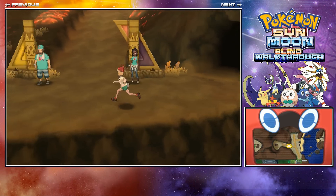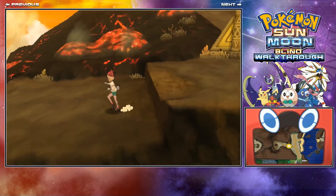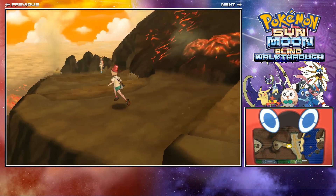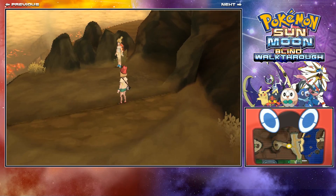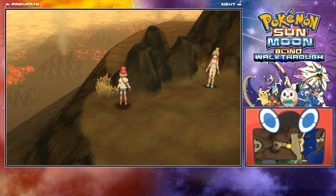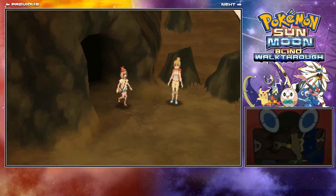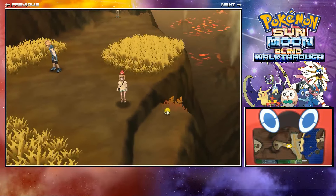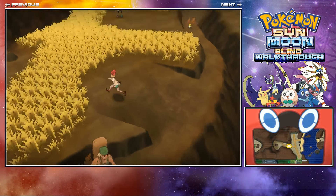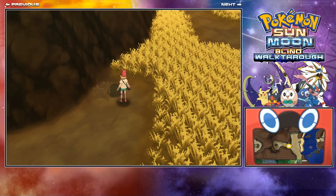You'll pop out and need to keep running along to the left of Wela Volcano Park. Just keep jumping down the ledges. There'll be a little cave section at the end. Go into the cave to the right. When you pop out, run into the grass section and it will appear. It didn't appear for me the first time — I found a Salandit first. Just run around until you find it.